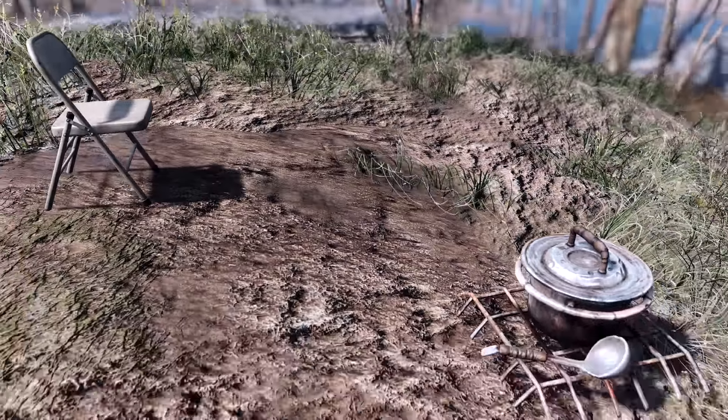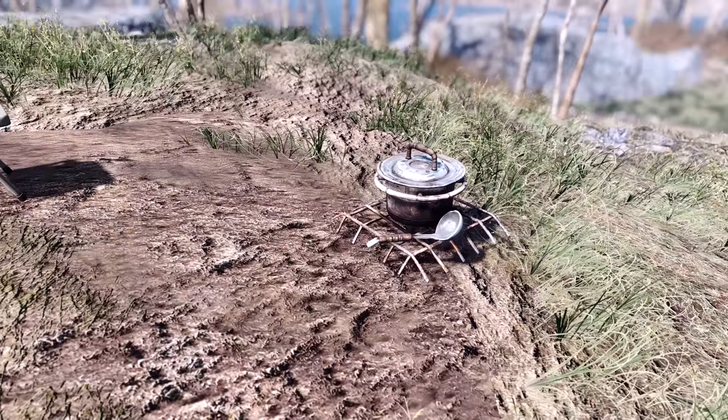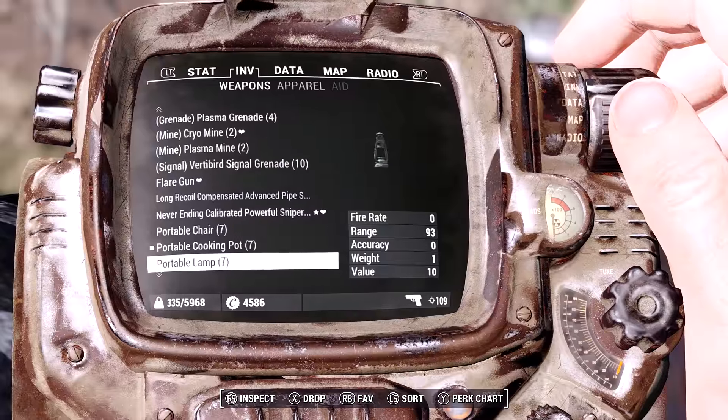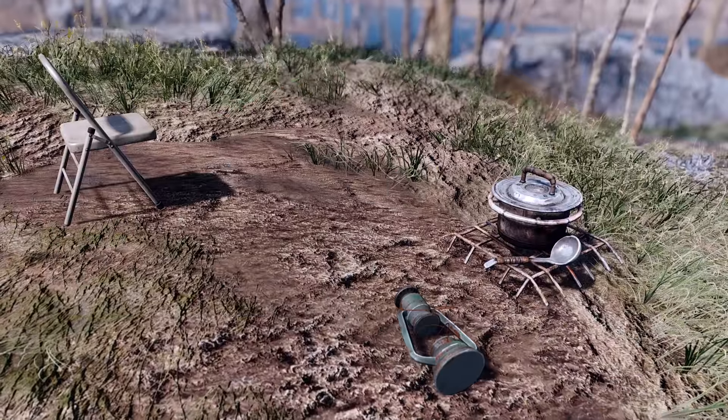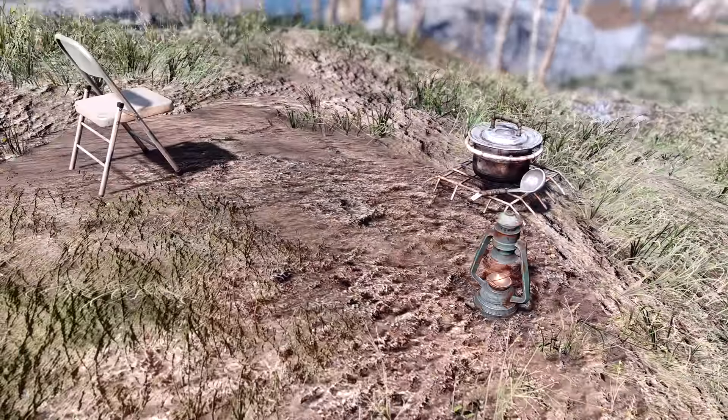You can't activate the lamp on and off — it's always on — and the briefcase can be used as storage. However, if you move too far away from the campsite the items will disappear, so you will lose anything inside the briefcase, so just bear that in mind.